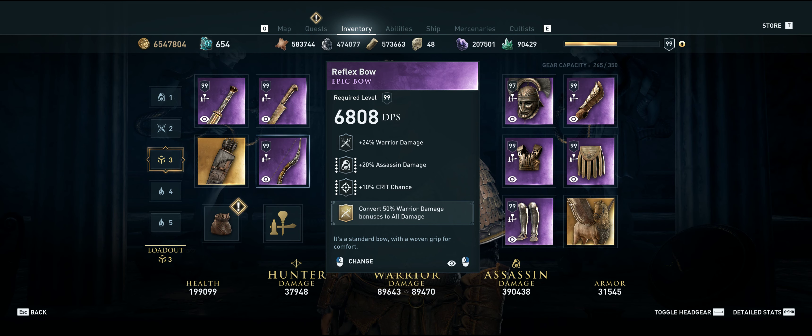For the bow, we have warrior damage, assassin damage, crit chance, and we will engrave the Convert 50% warrior damage to all damage from the 3rd Atlantis DLC.